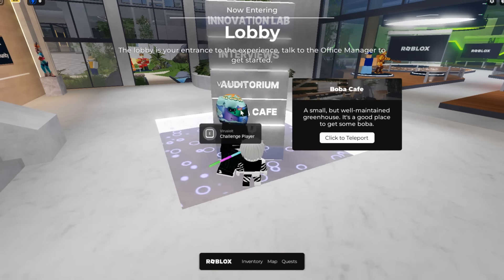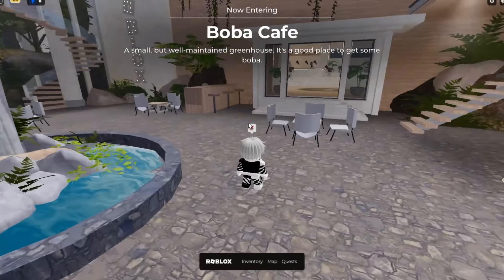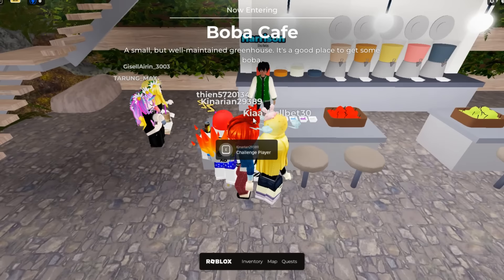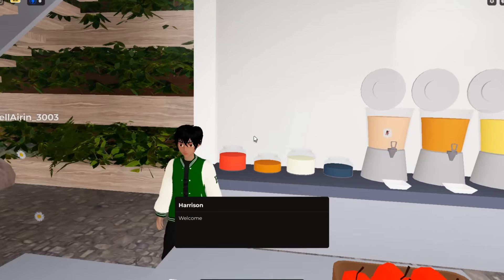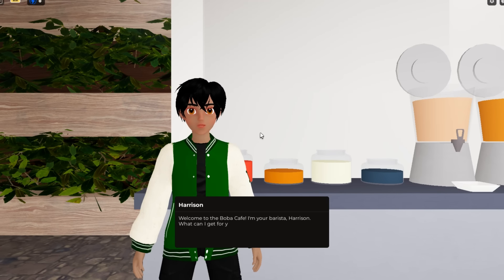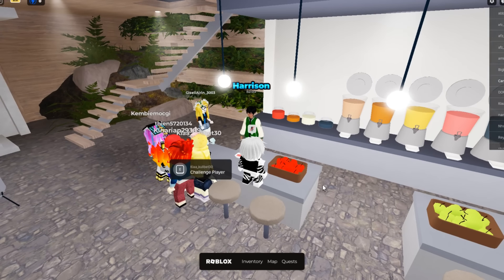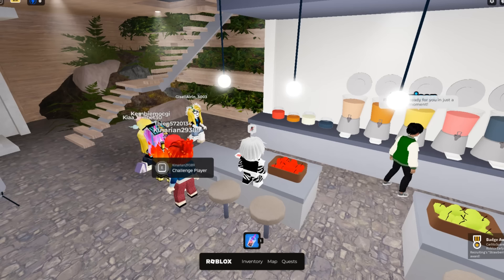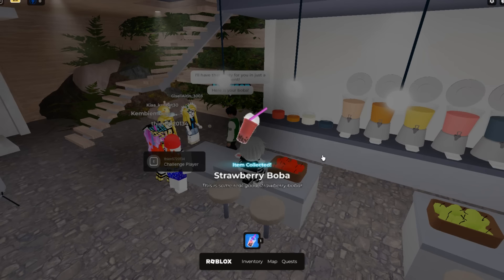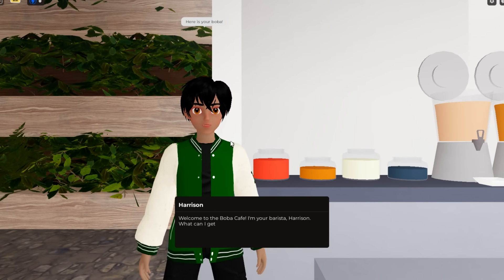Click on the Boba Cafe and it will teleport you there. To obtain the four boba items, talk to a guy named Harrison — he's right here. Press E to interact. Now select Strawberry Tea first. He will make you your own boba tea and then you should receive the Strawberry Boba item. There you go — here's the Strawberry Boba item. Now let's order the second boba and repeat the process each time until you have collected all the boba.